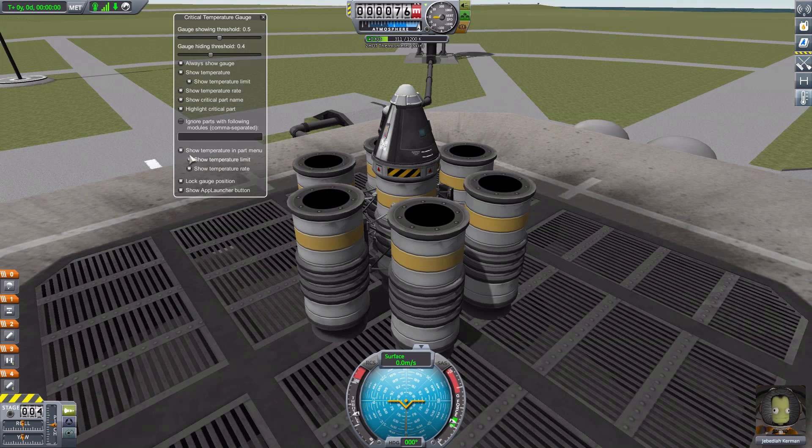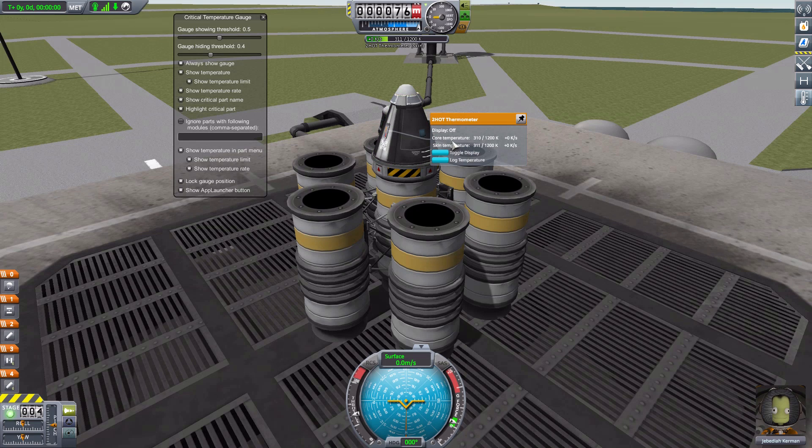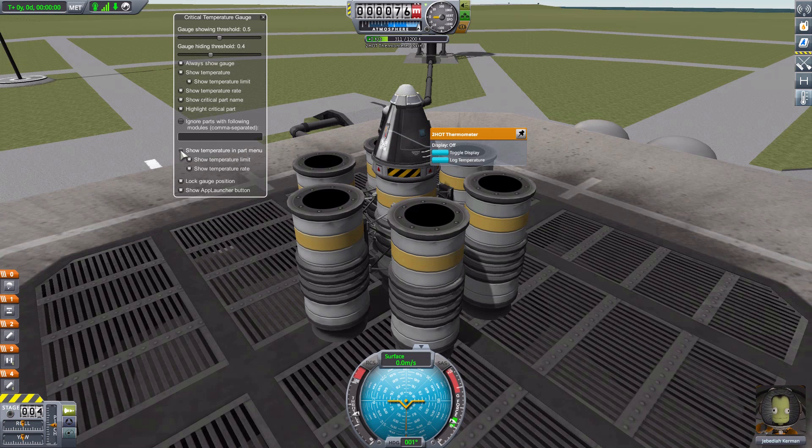Down here below this, we have some other interesting options. Like if we right-click on our thermometer here, you'll notice we have the core temperature and skin temperature of the object. It's showing the current temperature, the max temperature, and the rate of change. Just like on the gauge, we can turn these things on or off. So if you don't want those temperatures showing at all, you can turn that right off. Or if you only want the temperature but not the limit, you can toggle that on or off, and of course same with the rate. I just like having everything on because the more information, the better.